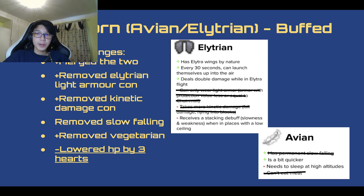Windborn — we are going to be calling it Windborn, but we're combining Avian and Elytrian together and it's been generally buffed. We merged the two, we removed the Elytrian light armor restriction, the kinetic damage con, the slow falling has been removed from Avian, removed the vegetarian part, but we lowered the HP. So it's just gonna be flying.